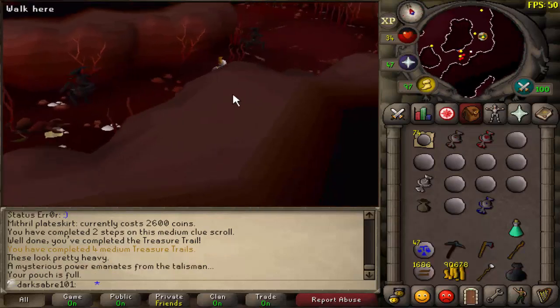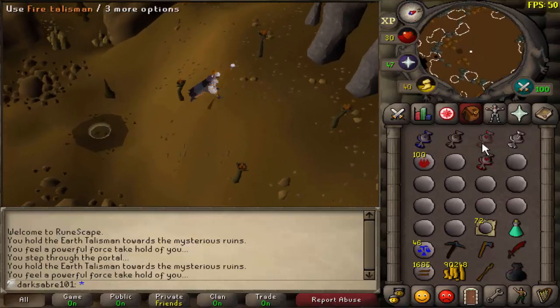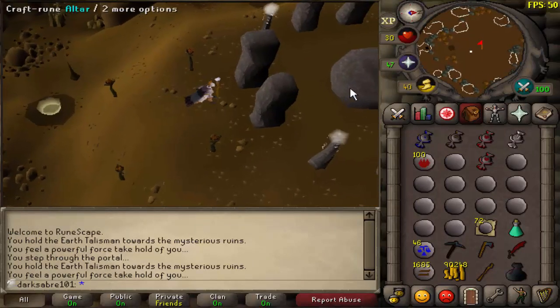All the talismans have been obtained. So now, to go and make some combination runes. First round for lava runes — see how this goes.